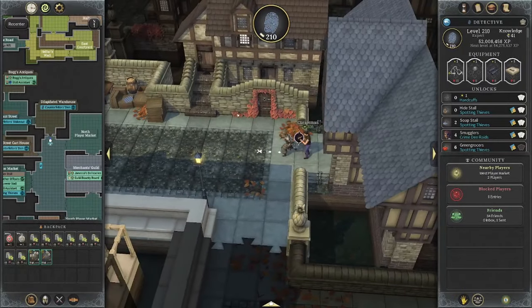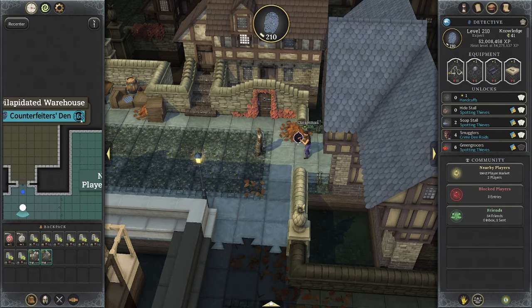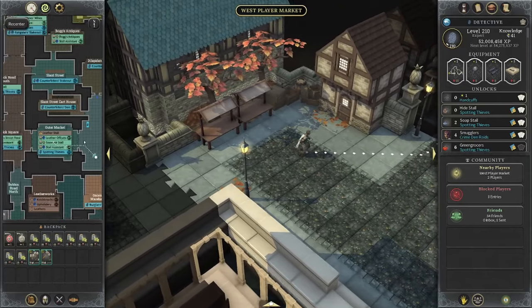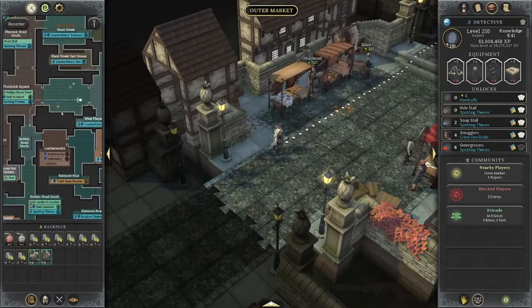I'm still doing crime den raids that are level 168. That is crazy, crazy low to be at 210 and still do 168 activities. So of course I want to take a look at other detective profession activities and see what kind of net gain we can get when it comes to gold at the very least.